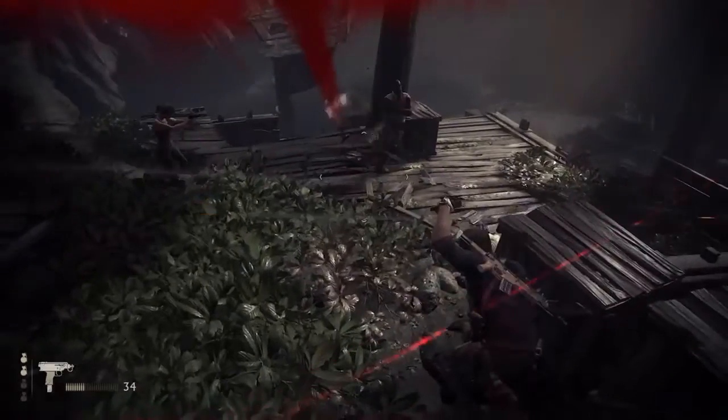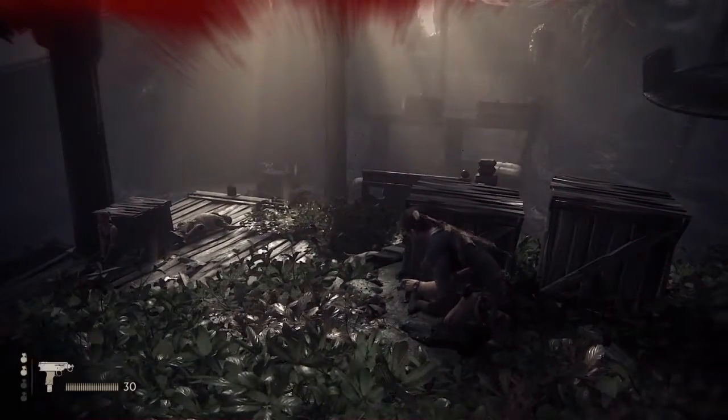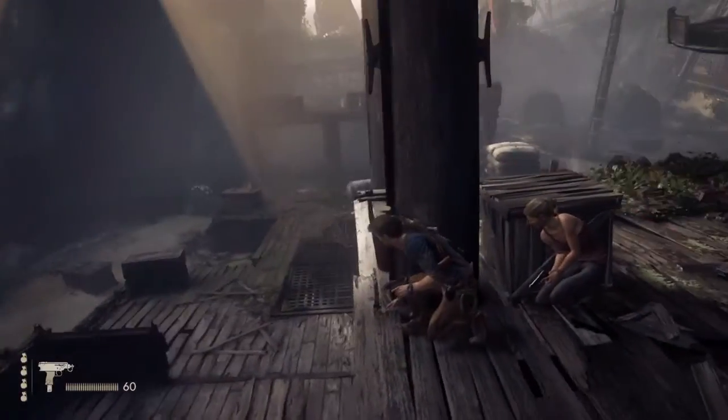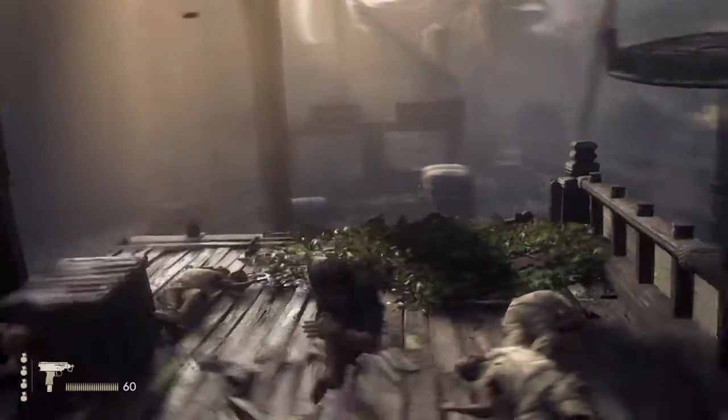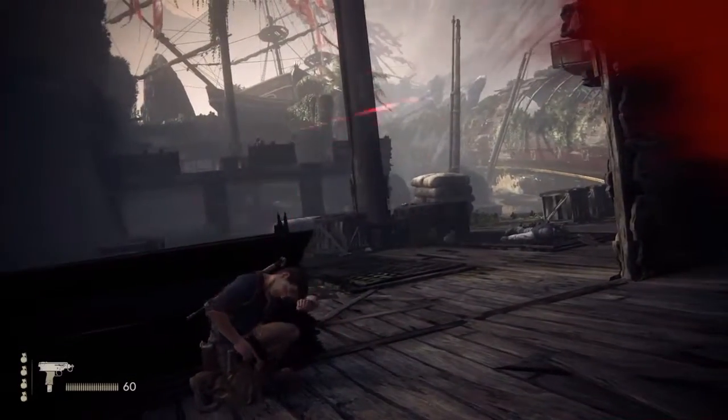Another key thing is pick up any ammo as you go along, pick up grenades especially because you're going to need them for when the big armored guys come. Also, there are a couple spots where there's indestructible cover. This is one of them, this pole. Right below that pole there's a wall that you can use that can't be destroyed. So if you get into a pinch, use that.